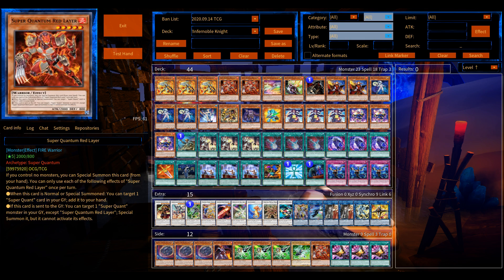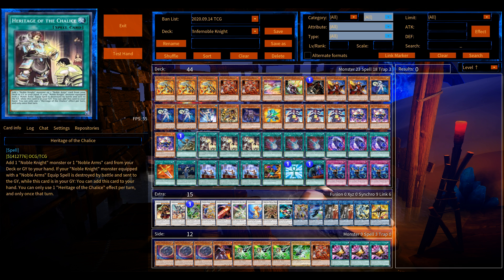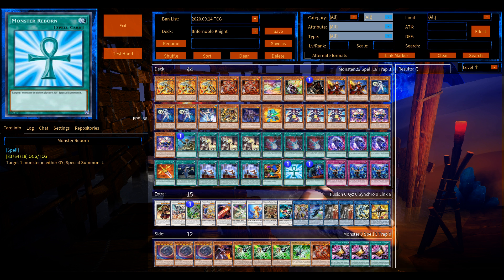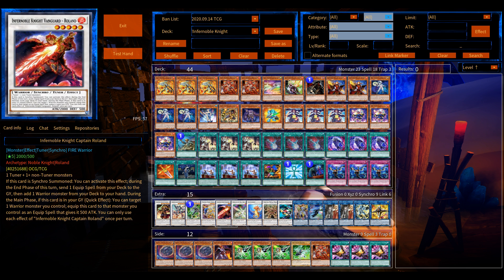Infernoble Knights is still a very strong deck. Its biggest weakness is the same as its strength — the multiple equips — but it's for a good cause: multiple extenders, and Ancient Fairy Dragon definitely has a place in this deck. The main deck definitely needs work — Nibiru, Gamma, and Triple Tactical Talents are all cards I want to fit in, but there's just no space. Feel free to leave opinions. Thanks so much for watching, feel free to leave a comment or like if you enjoyed the video. Likim signing out, peace.